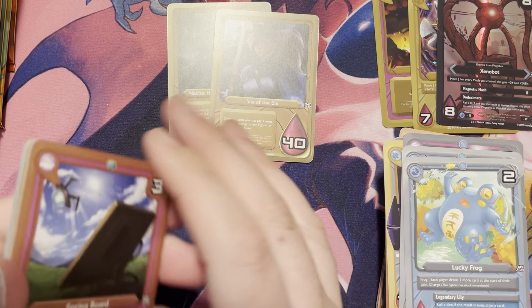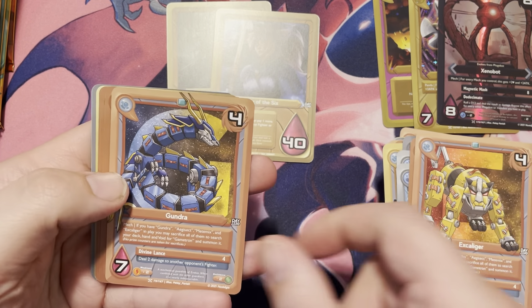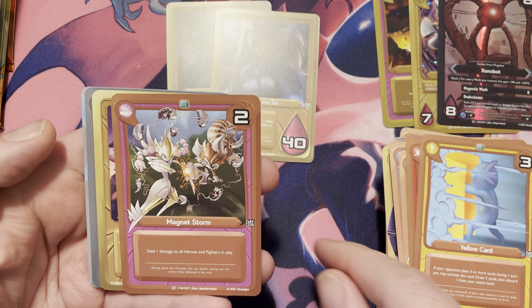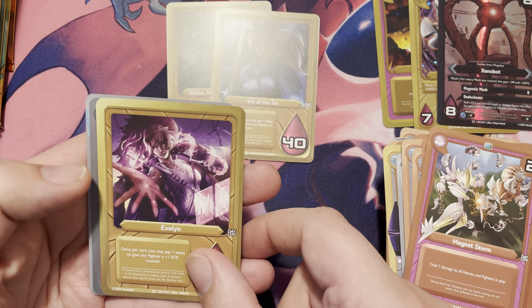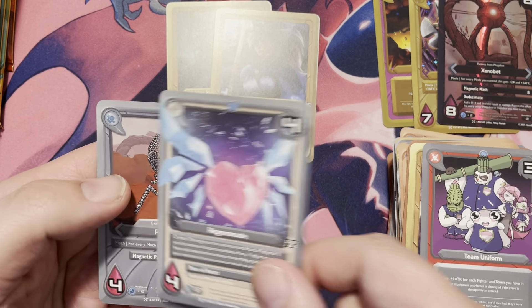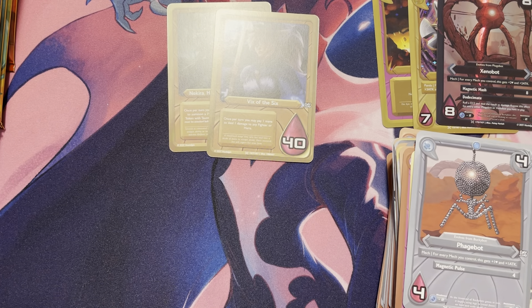Let's go ahead and see this one here: we got Springboard, Excalibur, Gundar, Laser Pointer. So it looks like we have a bit of a print run in that one there. We have a Magnus Storm, Evelyn, Team Uniforms, Regenerate, and another Phagebot — one step closer to the Mech Deck.